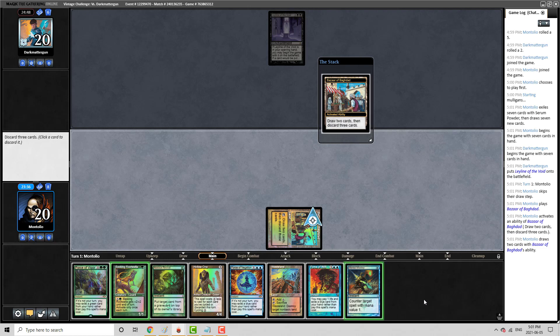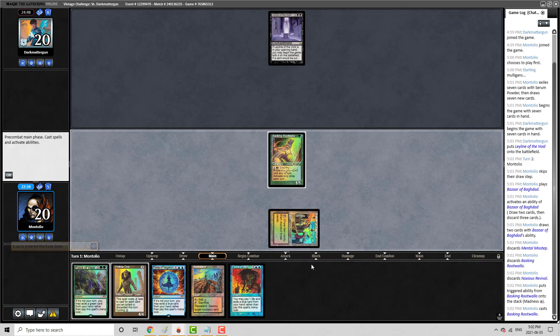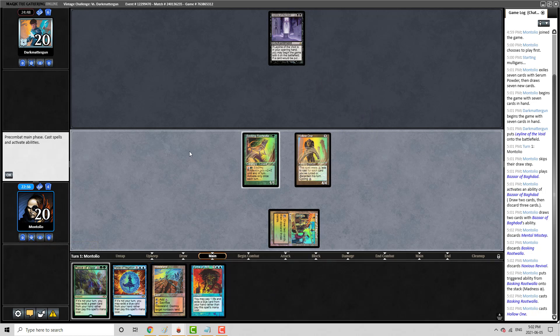Probably can get rid of Mental Misstep here. This is pretty tough because I really do want to keep a green spell for Force of Vigor and I also would like to keep that Wasteland, but I just can't do it all. That's the problem here. I think there's a reasonable chance I'm going to find another green spell, so I'm just going to pitch Noxious Revival. We're going to try and lean on Force of Will this turn, and hopefully our Hollow One can just get us there. If they wasteland here, that's not the end-all be-all for us.